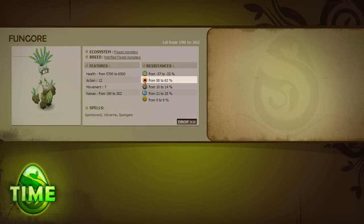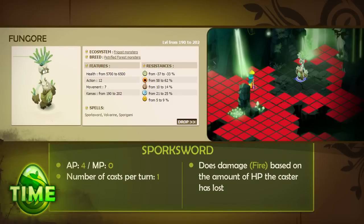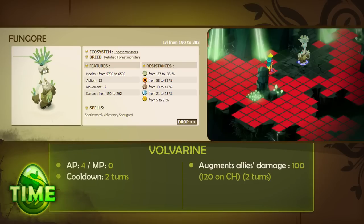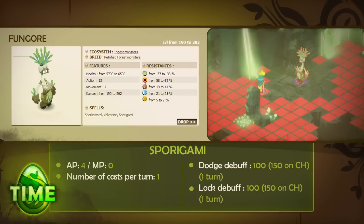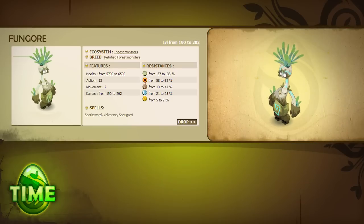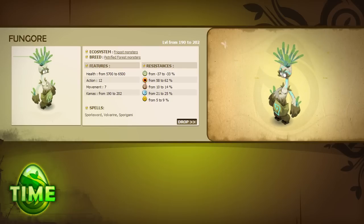The Fungur is resistant to fire and weak to air. It has 12 AP, 7 MP, and 3 spells. Spork Sword inflicts fire damage based on the percentage of HP the caster has lost, applied in an inverse three-cell circle that reaches the entire map except the three squares around the caster. Wolverine increases damage of allied monsters in an inverse three-cell circle for two turns. Sporigami applies a lock and dodge penalty to enemies in an inverse three-cell circle for one turn. The Fungur is a fearful beast that will run from your characters whenever possible, and only becomes directly dangerous when you try to kill him. Leave him to his coward's retreat until you're ready — then make it swift and brutal. If you have enough unbewitching spells to remove his debuffs regularly, you could almost forget he's in the fight.